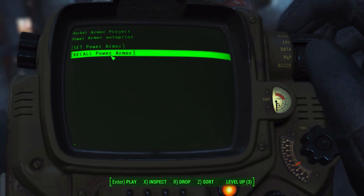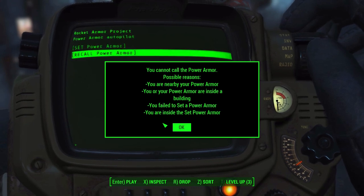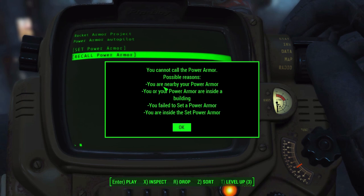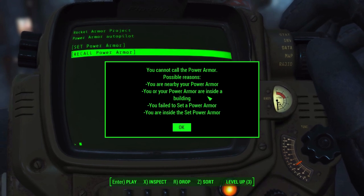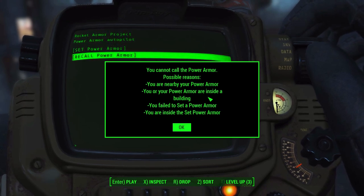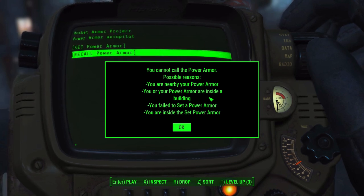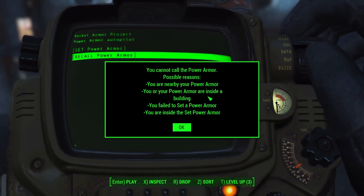If we click Recall right now it's not going to work, and we'll get reasons why. We get this lovely UI telling us why it couldn't call the Power Armor. The first reason is simply that we're nearby it — it's kind of pointless to airdrop in Power Armor if you're already standing right next to it. The next reason is if you're inside a building, which means you've actually gone through a loading sequence into a dungeon or building somewhere in the world — not a building like this settlement where there's still sky above.